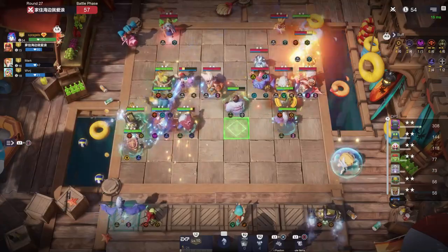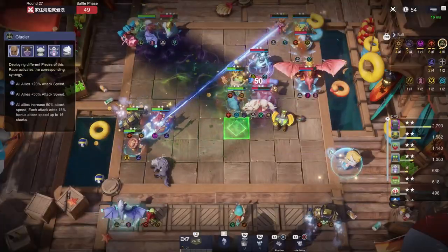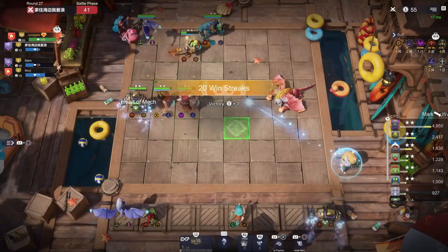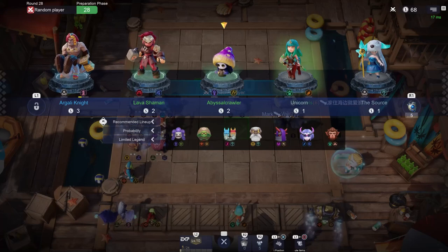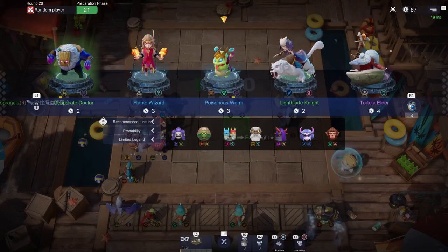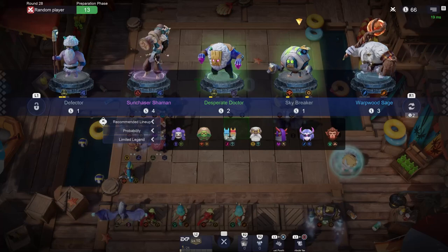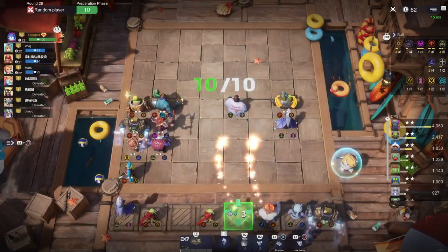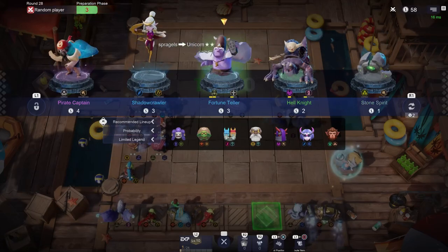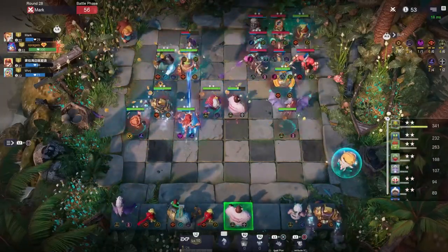We are now looking for Devastator, and if we find him we also need to naturally get four Glacial — which means we have to grab that little unit... Defector, right? I always kind of forget his name. Disruptor? Doesn't feel like that's what he does. Doesn't feel like he's very disruptive. Defector — I don't get it either. What is he defecting to? I don't agree with that name at all — change it. That's the petition.